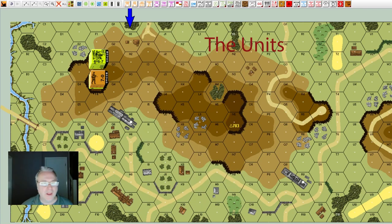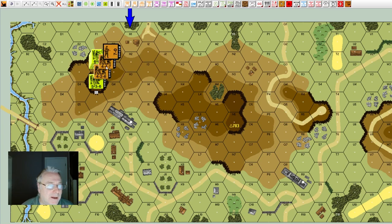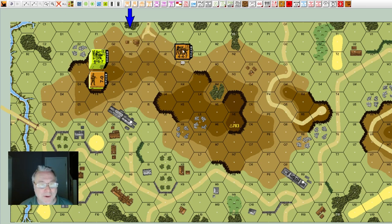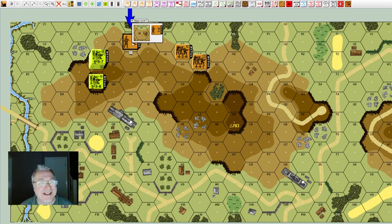Infantry move with what we call movement factors. A first-line squad from any nationality has four movement factors. First line, second line, elite — whether it's a squad or a half squad — they have four movement factors. This first-line squad can move one, two, three, four hexes across open terrain. Conscripts can only move three. Single-man counters have six movement factors.